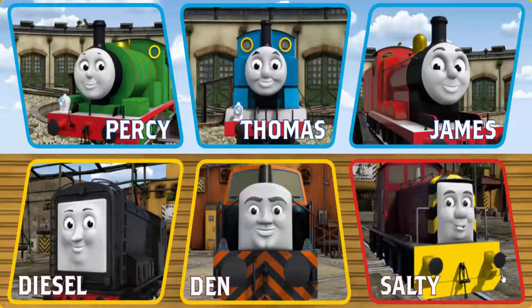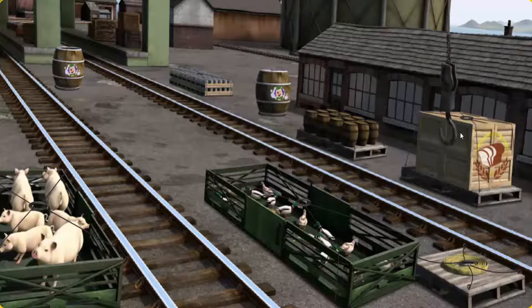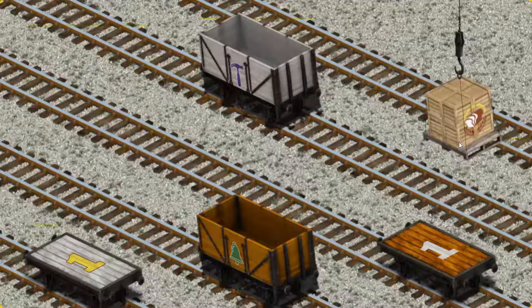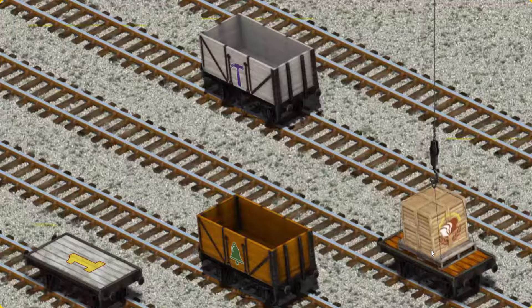It's a busy day at Brendam Docks. Thomas and his friends have many deliveries to make. Diesel must deliver the crates of bread to Knappford Station. Show Cranky where the crates of bread are. That's it! Let's lift and load. Now the cargo must be loaded. Help Cranky find the orange flatbed with a white number one. There you go.